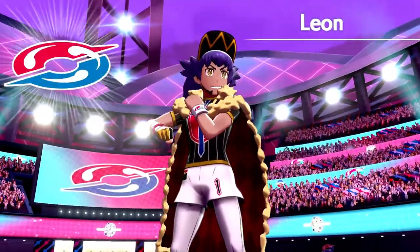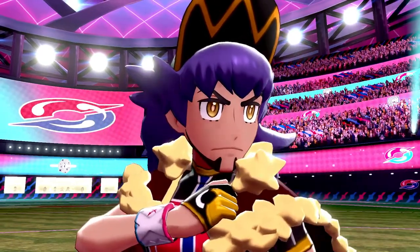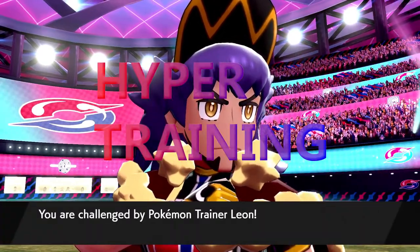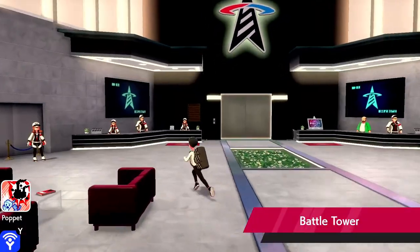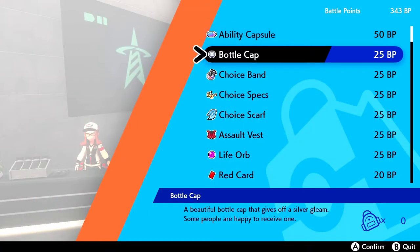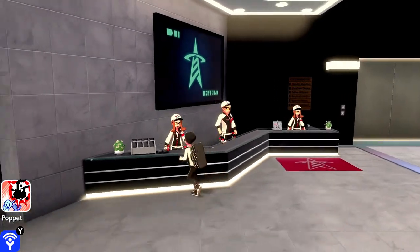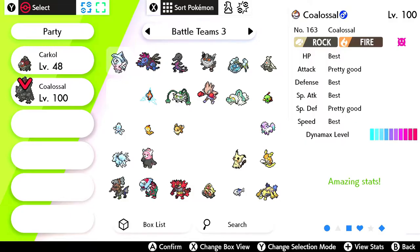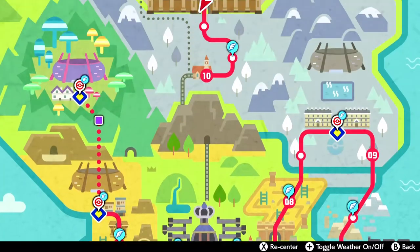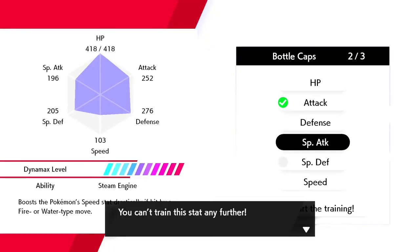There is also another method to get perfect IVs without breeding. This process, however, can be time-consuming and requires some grinding. This method is known as Hyper Training, a feature introduced in Generation 7. You'll need to get your Pokémon to level 100, then obtain a Bottle Cap or a Gold Bottle Cap. You can get Bottle Caps by doing Max Raid battles, spending BP at the Battle Tower, or participating in ranked battles to earn in-game rewards. Once you have your Bottle Cap and your level 100 Pokémon, head to the Battle Tower and talk to the league employee on the left — he will Hyper Train your Pokémon.